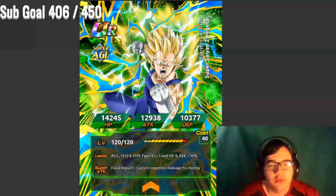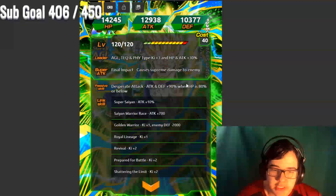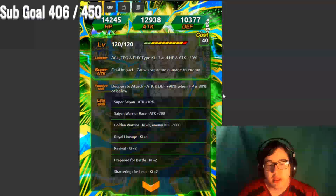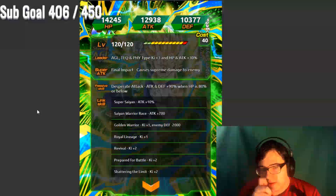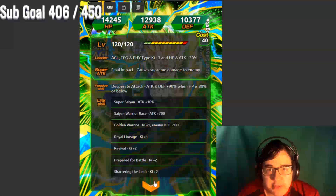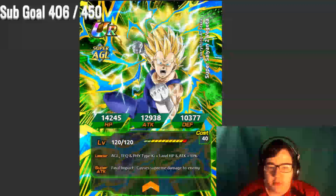Finally, our Super Saiyan 2 Vegeta AGL will be awakening. His passive is pretty decent — attack and defense plus ninety percent when HP is 80% or below. That is actually really good if you can get a little bit of damage done to you early on, then you'll have a big attack boost with all your cards. Make sure you awaken this guy because it'll be worth it.